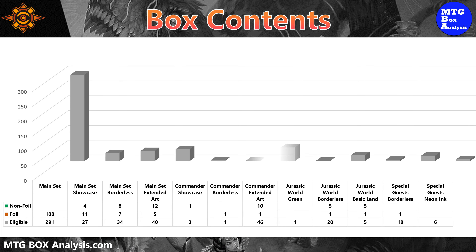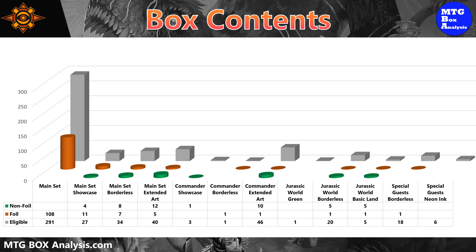Now that we have an understanding of the main set and subsets, let's see what this box contained. We saw 108 of the 291 cards in standard frame foil for 37% coverage of the set. We also saw four showcase cards in non-foil and 11 in foil. We saw eight non-foil borderless and seven foil borderless, and finally 12 non-foil extended art cards and five in foil.